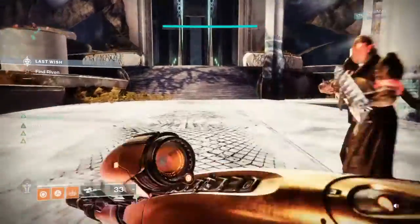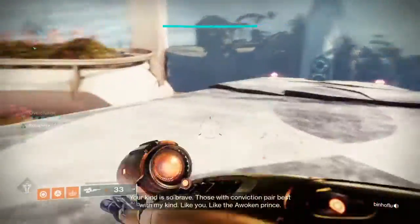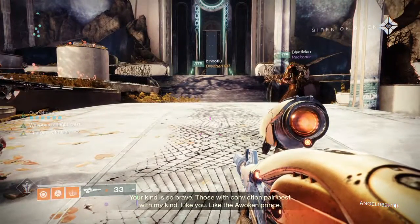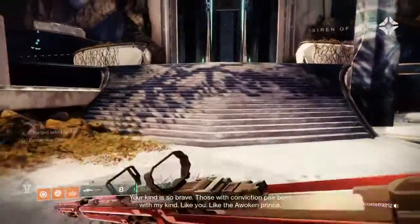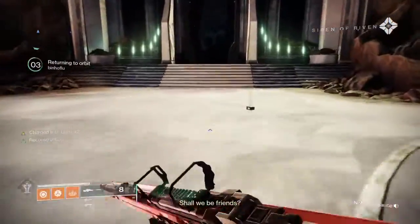Well, we can always go back and do it again. [Riven voice]: 'You don't hesitate to reach into the deep. Your kind is so brave. Those with conviction pair best with my kind. Like you. Like the walking prince. Shall we be friends?' Was there somebody used like a rocket launcher or something near the end that killed a little ogre maybe?